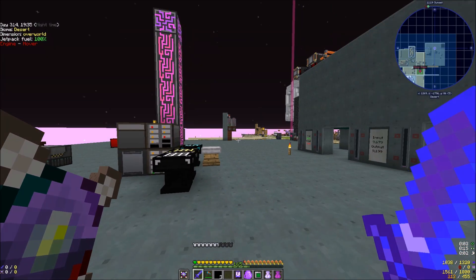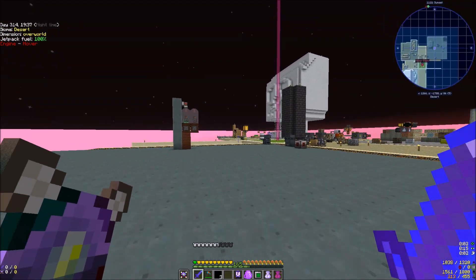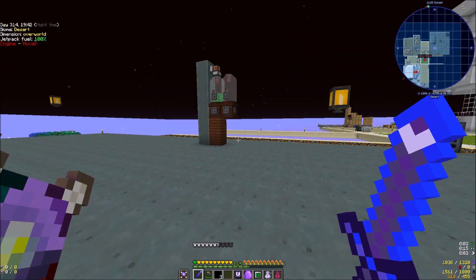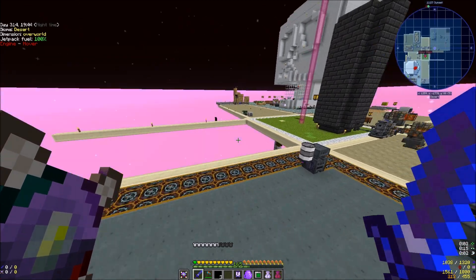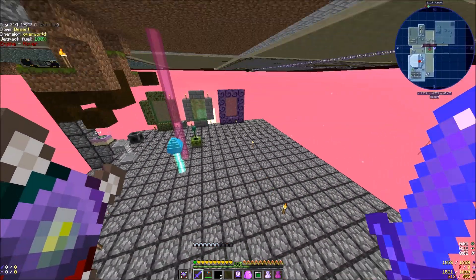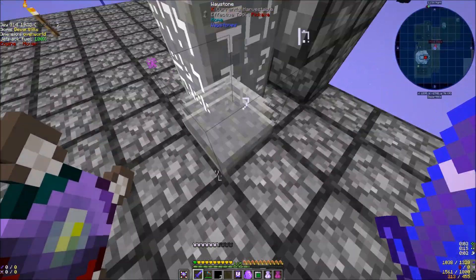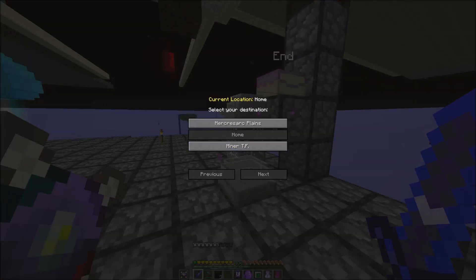Hello all, Havoc here. In the last episode we were struggling to get through the Twilight Forest, and when we were in there we said, hey, what about the trees for a new base? Shaman girl said yeah, the Botania tree — that would be a cool idea. So let's go to the Twilight Forest.